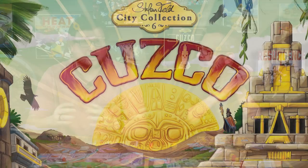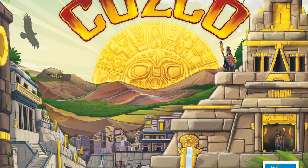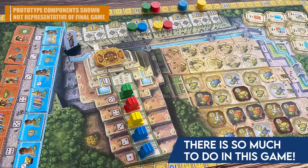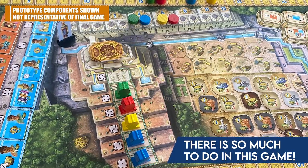Welcome back to the table. Today we're giving you a preview of the next Feld City Collection game — this is number six, and it's Kuzco, a re-implementation of the classic Feld game Bora Bora. Bora Bora is probably one of the most complicated, heaviest Feld games. We thought Marrakesh might surpass it, but after revisiting Bora Bora and playing Kuzco, this is still a very complex game with a lot of different moving parts.